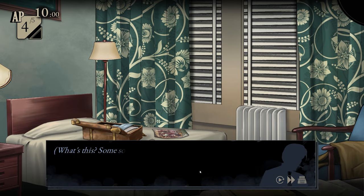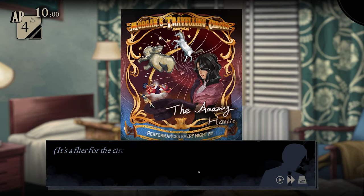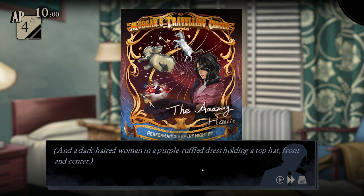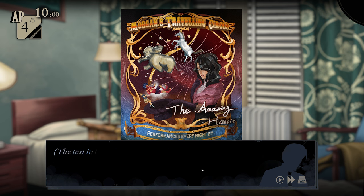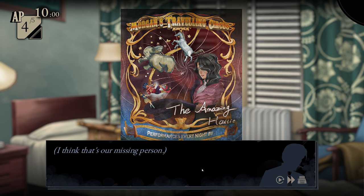What about the poster? Some sort of flyer? I pick it up for a closer look. It's a flyer for the circus — Morgan's Traveling Circus. There's an elephant, a dancing horse, an acrobat, a juggler, and a dark-haired woman in a purple ruffled dress holding a top hat, front and center. The text proclaims: 'Performance every night by' with a flowery signature from the amazing Hattie. I think that's our missing person.